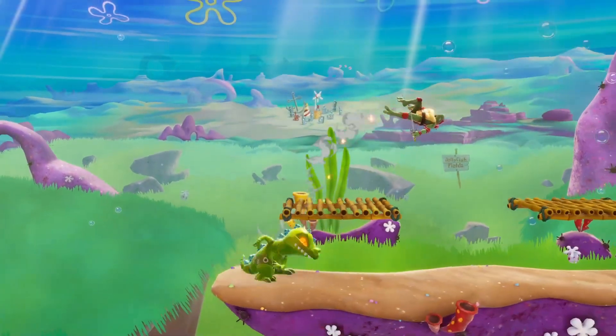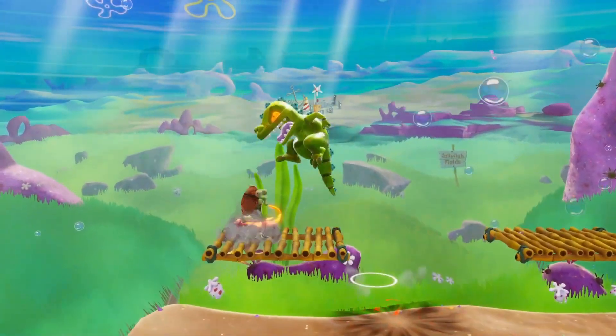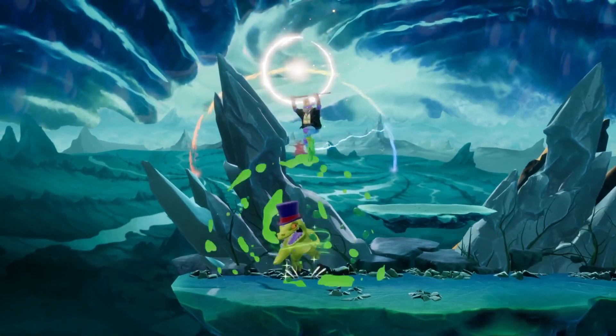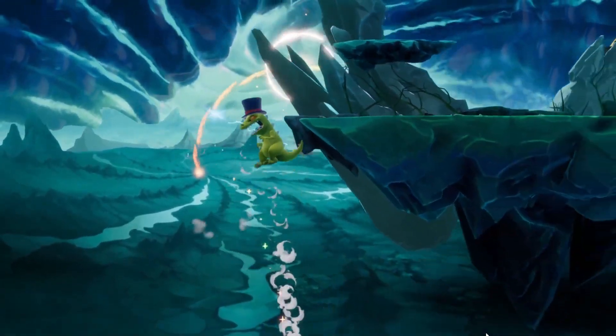Reptar definitely doesn't move or attack quite as fast as some other members of the cast, but if you know just how, when, and where to hit your opponents ahead of time, you won't be missing out on much anyways. Thanks to his fiery attacks and the extra range granted by his tail, Reptar is also able to hit opponents from a pretty solid distance before committing to one of those hard-hitting finishers.